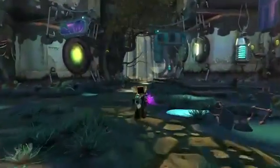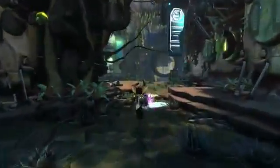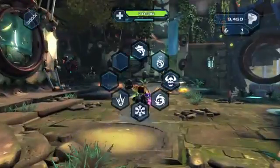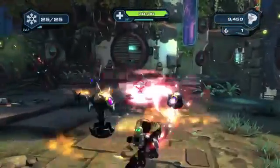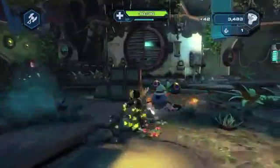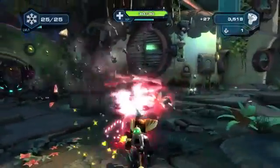Like the earlier Ratchet & Clank games, this level has a hub area with branching paths. On the left path, Ratchet encounters some blade balls, which is a perfect situation for the Winter Riser. This weapon delivers holiday cheer by firing out a stream of snowflakes, holiday bombs, and an arctic blast that transforms enemies into snowmen.